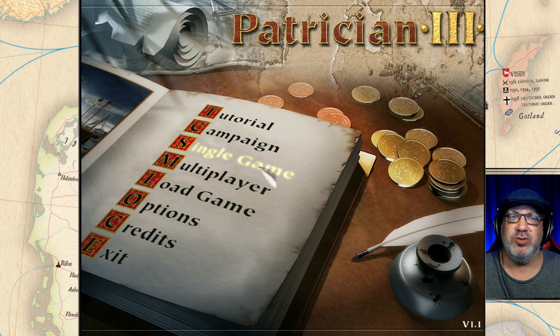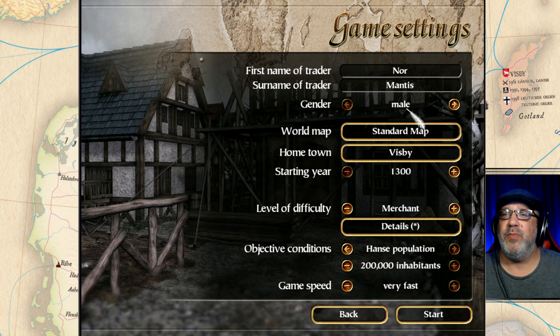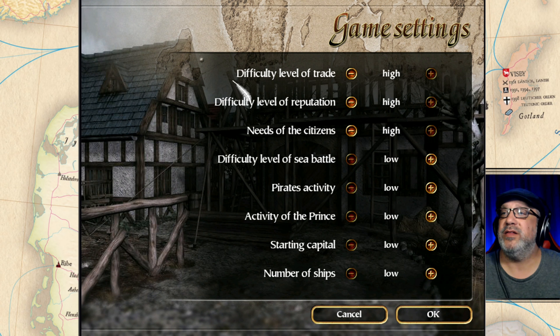Let's take a look at the single player settings. We're going to use the standard map, start in Visby at the earliest possible year, 1300. We'll select our own difficulty: trade difficulty high, reputation difficulty high, needs of the citizens high. I want easy sea battles, pirate activity low, the prince low, starting capital low — only a thousand gold — and the number of ships is low, so we're only going to have a snack.